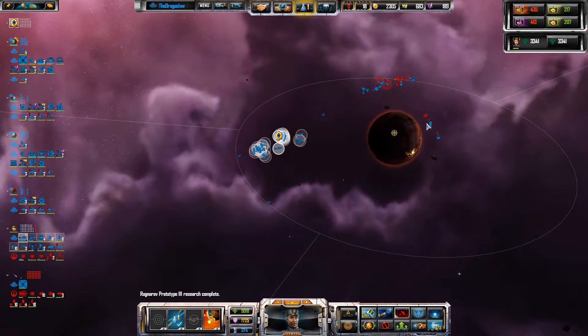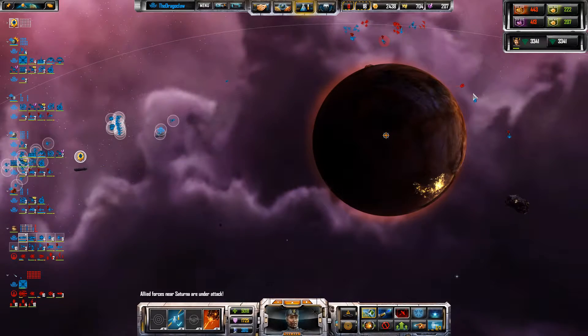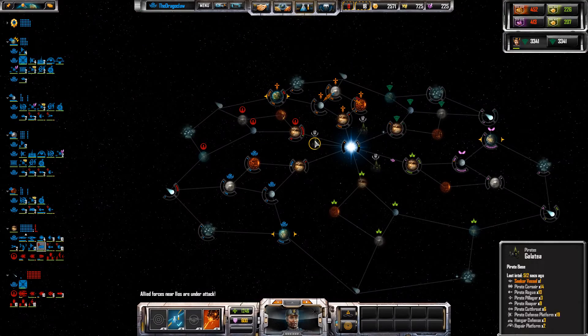Research complete. Everyone else who is not colonising, kill that thing. An ally has finished building a Titan! Yay! Allies got a Titan!